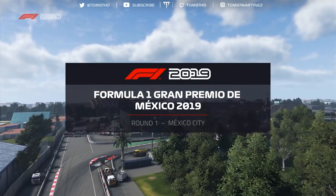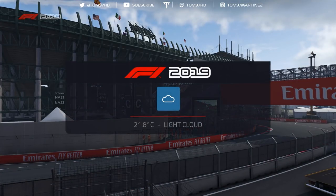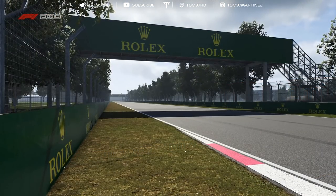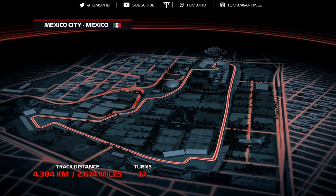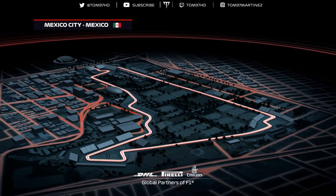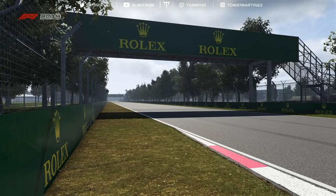It's Sunday and that means it's race day here at the Autódromo Hermanos Rodríguez. At 2,285 meters above sea level, the thin air poses a unique challenge not just to driver skill but to engine efficiency. Seventeen corners make up a lap of this 2.6-mile circuit, with incredible speeds in excess of 220 miles per hour and overtaking opportunities in the hard braking zones of turns one and four.